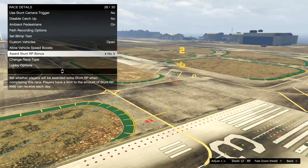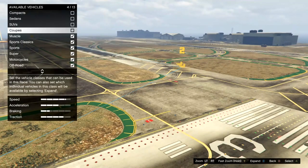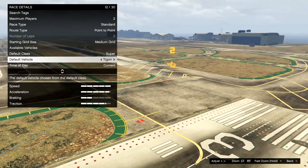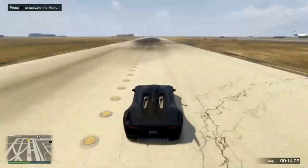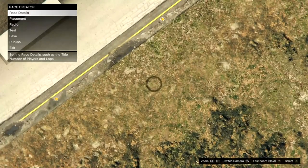Go to race details again and find where it says available cars. Make sure it's only on supers, as it does make it quicker. You can then change the vehicle to a fast car — I'm just going to choose the Kruger. Then just test the race. Once you have finished the race, press A and you should be on the results screen.